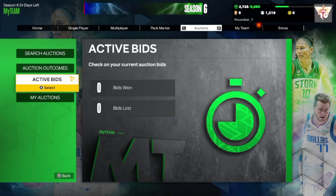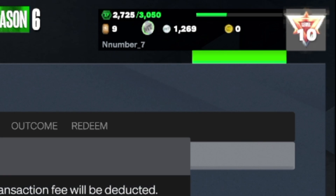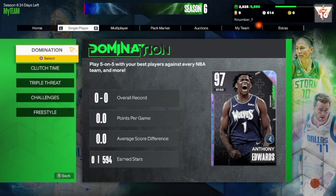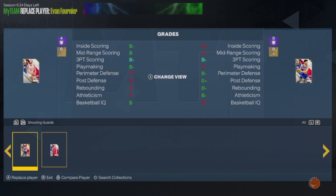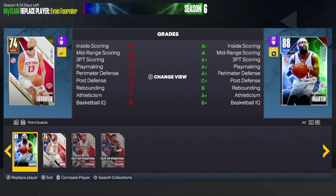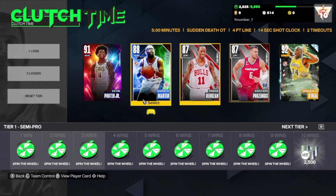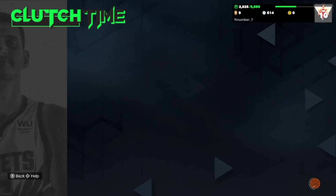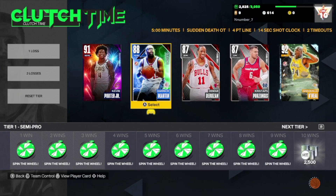Y'all probably saw me clicking the wrong buttons the whole time — yesterday was my first day playing and I did sell a couple of things. When you grind for stuff they will most likely sell. I made a couple of changes: I went and bought a lineup specifically for Clutch Time. I no longer have 5,000 MT — I went and got a PG in Kevin Porter Jr., and I already had Derek Martin from just doing grinding stuff. The goal is to get as much MT as we can, and the best way is doing Clutch Times with five decent cards.